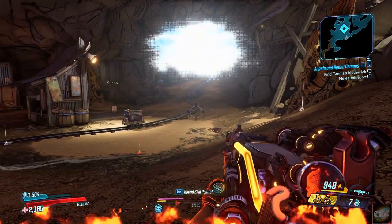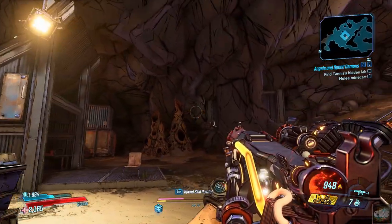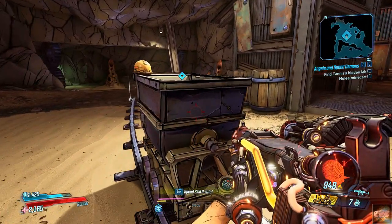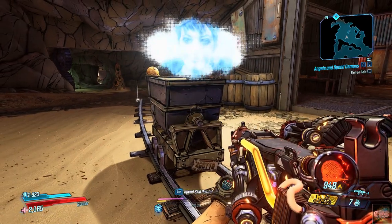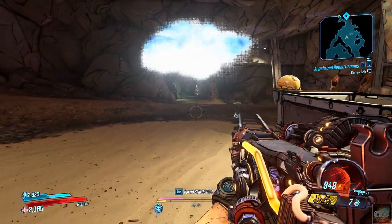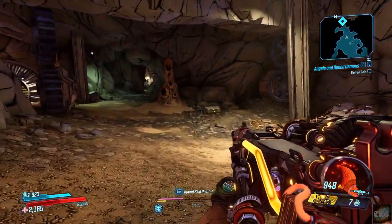Tannis: 'Now stroke my X once more.' Again? Alright. 'Thank you, Kate. We'll catch up soon. Now, Vault Hunter, the entrance is just down that corridor — you are nearly there.' Well, that's good!